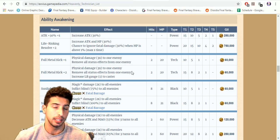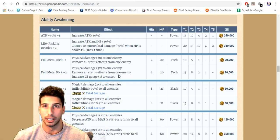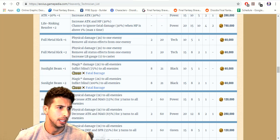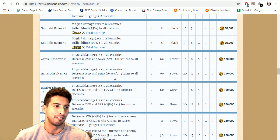Dispel is really good because you can dispel the enemy then break again. Sunlight Beam: magic damage two times to all enemies, inflicts blind 100 to all enemies, chains with Fatal Bear Barrage. Arms Dissolver plus two is where it gets really good: physical damage one time to all enemies, decrease attack and magic by 65 for three turns to all enemies — an AOE break at 65 percent.